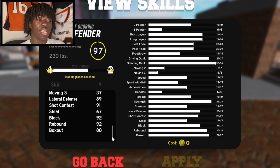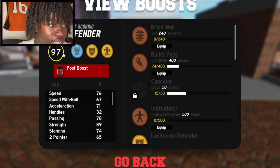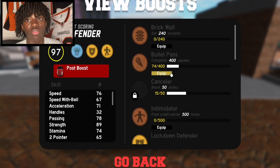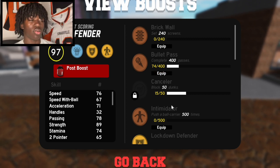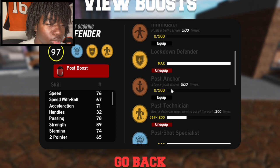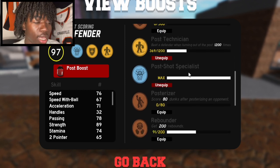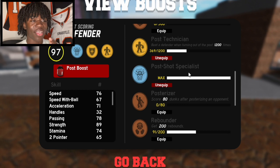Let's look at some of the badges this dude has. He just hit legend so he could have all the badges or he's still getting the rest. He's at 97 overall. He doesn't have Brick Wall, so nobody's really setting screens like they did in the starter. Intimidator is bronze, so he's not much of a defender type — he's more of a post scorer first, defense later. He has diamond post shot, gold post moves, gold lockdown — and gold lockdown is the max. He doesn't have Post Anchor and doesn't have Intimidator above bronze.